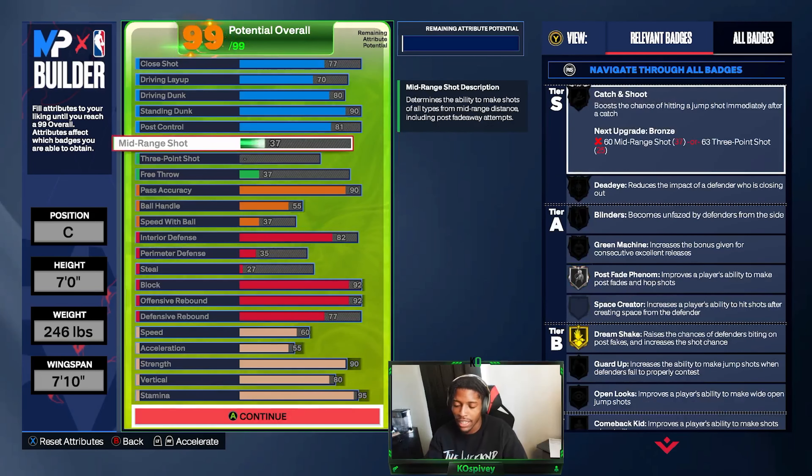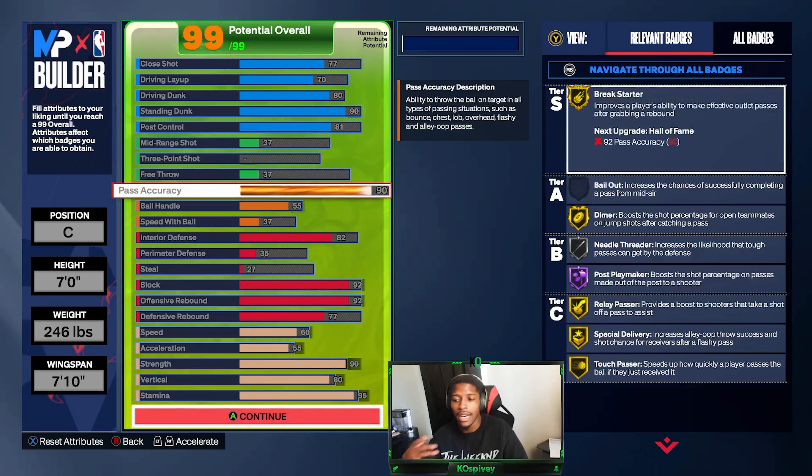I can't shoot free throws with this build and I'm okay with that — I didn't really care about shooting free throws. I'm really trying to be paint dominant, both defensively and offensively. That's really why I made this build, and this build is for me. If you guys like it, y'all can definitely try it and adjust it to your own liking, but I'm explaining why I'm using the build and why I made the stats where they are.